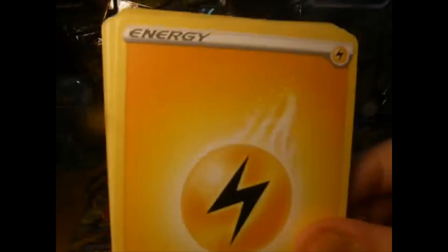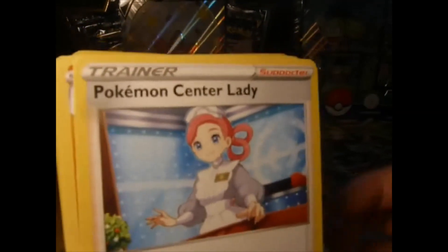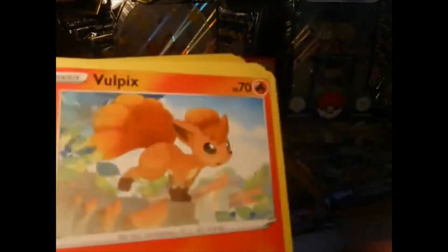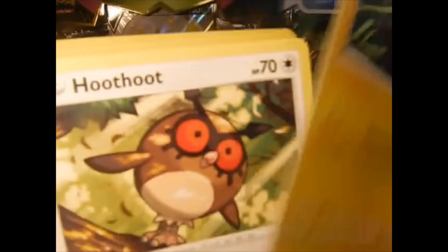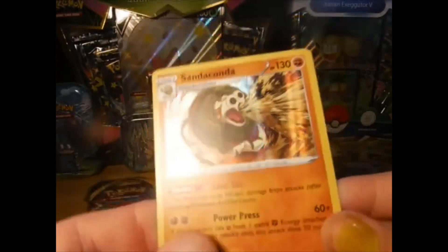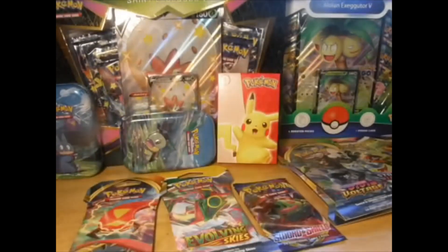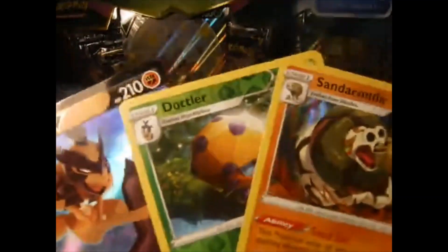Code card. Gwyn's doing a Sword and Shield base set. Dugtrio, Dugtrio, awesome ball, Togedemaru, Vulpix. Parturn, Hoot-Hoot — I know that one — reverse holo Dotler, and a holo. Yeah, it's a holo Sandaconda. Gwyn has a reverse holo and a regular holo, I have a V card.